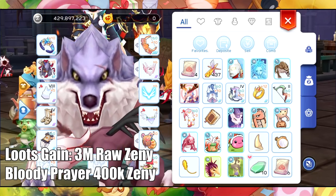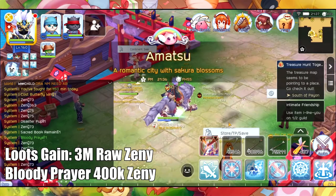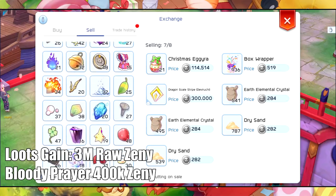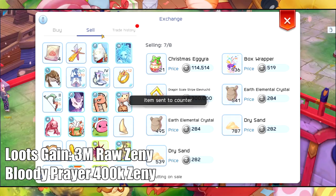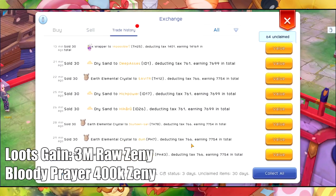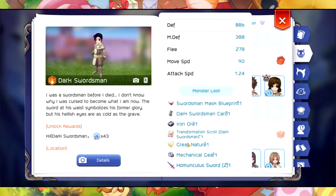So let's see how much this is. Let's go to the exchange. It is around 400 zeny. So that means we got around 3.4 million zeny for the Holy Ground Underground spot.